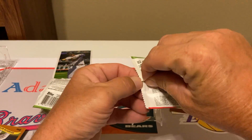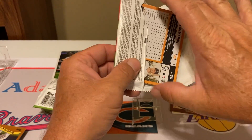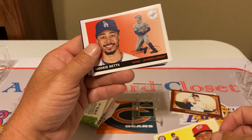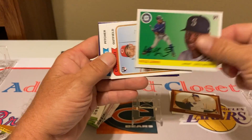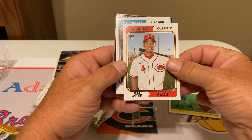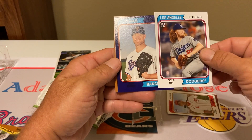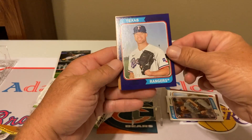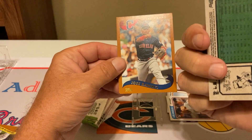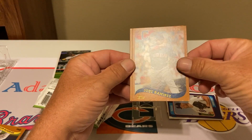Now each one of these packs is going to contain eight cards. Let's see what we can get — see if we can hit a Robert or something. Arenado again. We got Juan Soto again, Mookie Betts again, Kyle Lewis — we'll take plenty of Kyle Lewis. Then we got a Shogo, and that's the May rookie card. We got a Purple Parallel — I can't see the name on that one, but it's numbered to 175, and it is Corey Kluber. So we got a hit there with a serial number card.